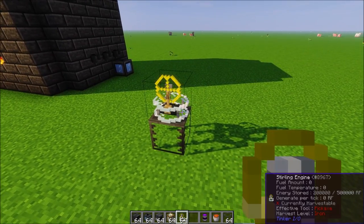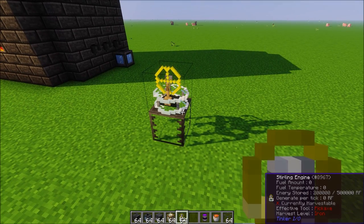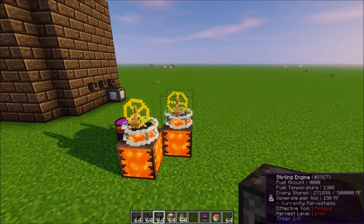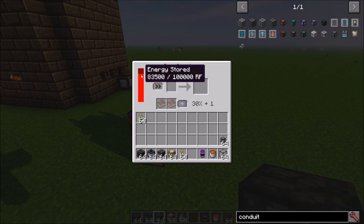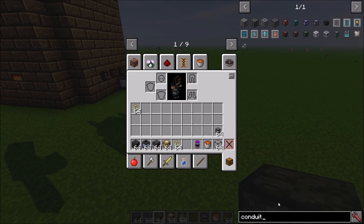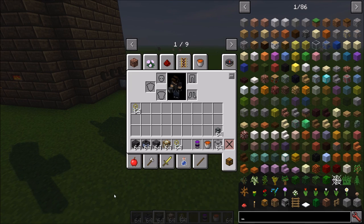If you need power and you're only using Tinker's Constructs early on, the Sterling Engine is an option. Now, the Ore Crusher requires power to run — it has an RF storage of 100,000. What it does is crush your ores and get double output, with a 30% chance for triple — meaning a 30% chance to produce three ingots or three dust per ore.